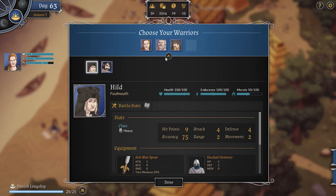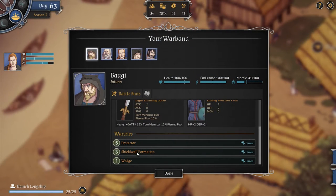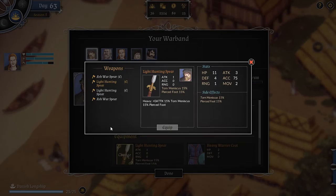Each hero has a particular type of specialization or proficiency, and you need to play to their strengths in order to succeed. However, you can outfit them with different weapons and armor.